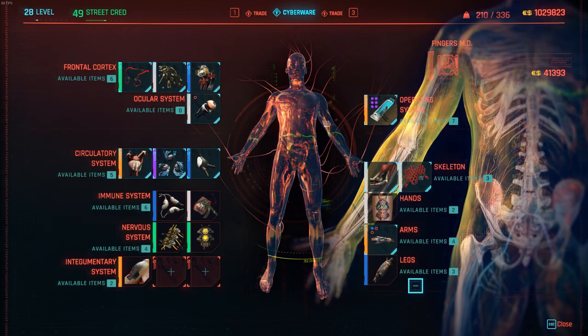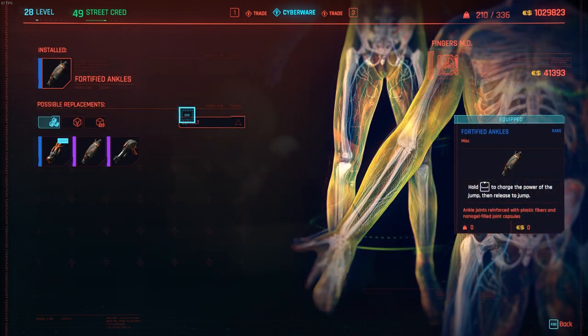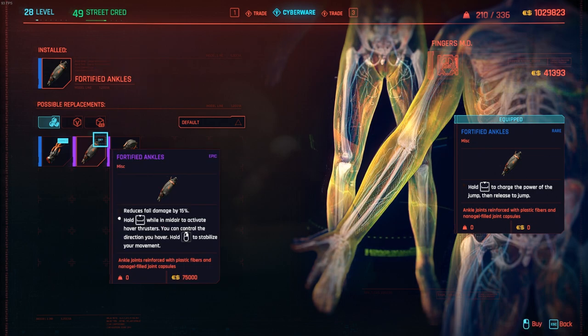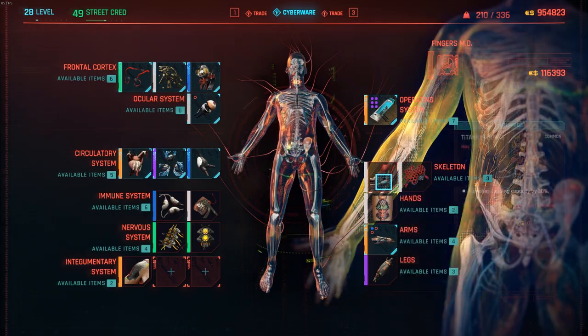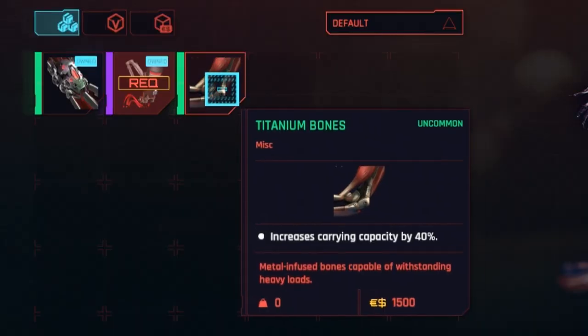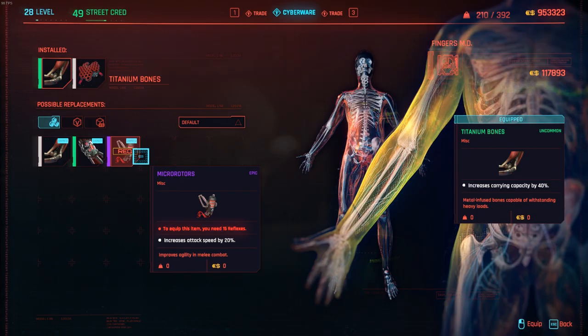I just found some really good upgrades here at legs — I probably should have waited to buy because these ones are really good, so I'm definitely buying this. And then I found an upgrade for skeleton here — titanium bones. This is only 1,500 eddies. Definitely going to buy that one.